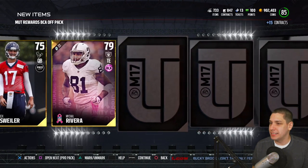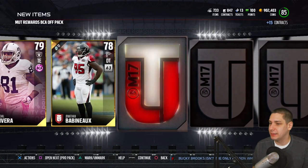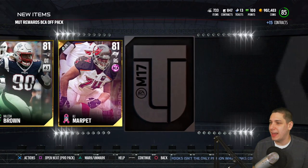No elites yet out of this pack. Brock Osweiler, Jonathan Babineau, Malcolm Brown Team of the Week, Ali Marpet.